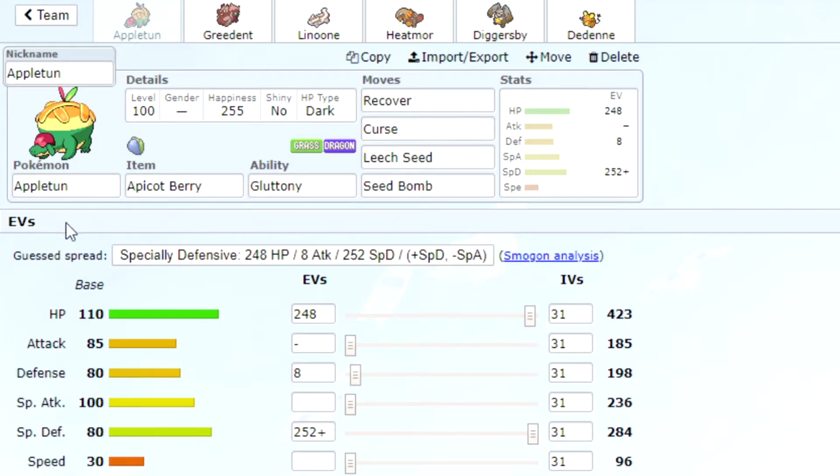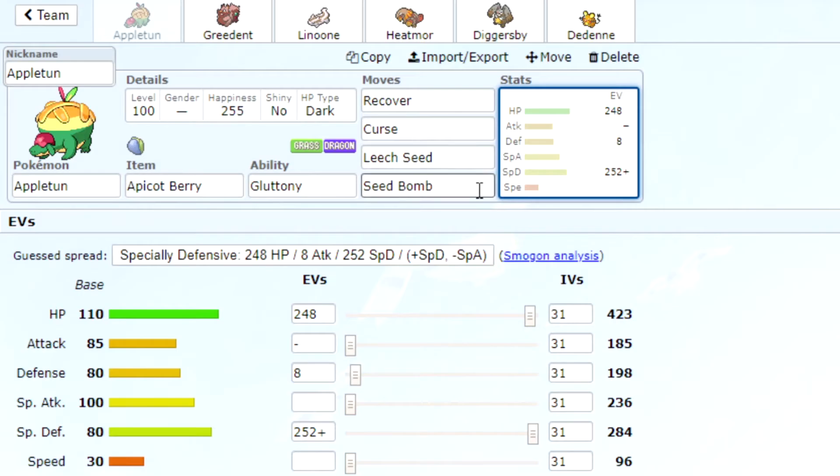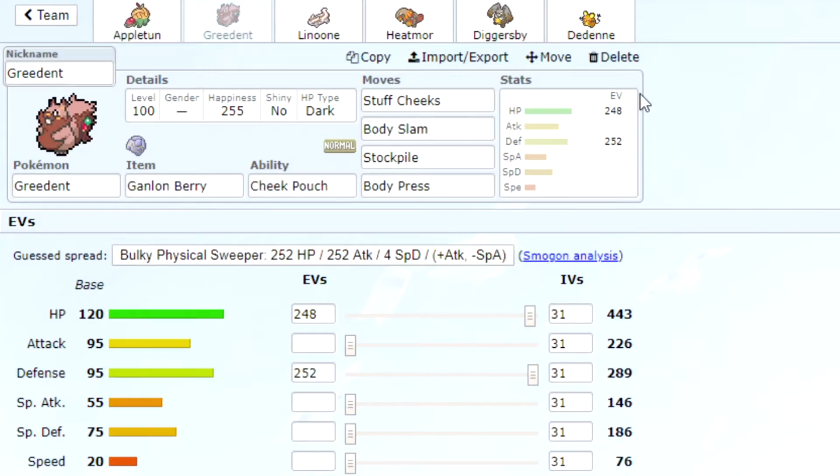We have Appletun with an Apicot Berry, which raises your special defense by one stage. We've given it Recover, Curse, Leech Seed, and Seed Bomb — max special defense, max HP. This is going to be our bulky stally Pokémon. Leech Seed and Curse to stay healthy, and Gluttony so we get the berry at half health instead of quarter health.